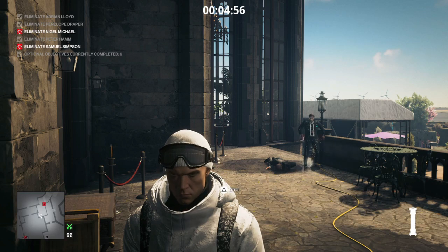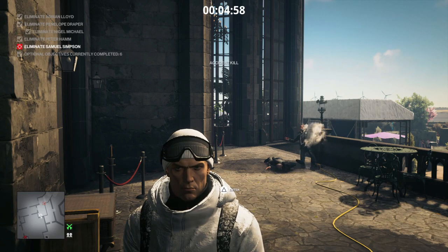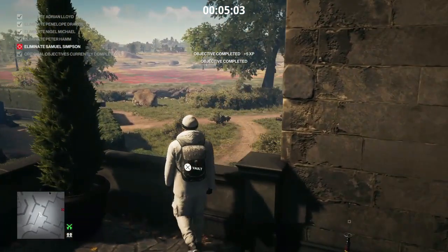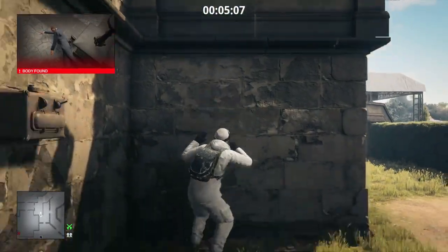Our next electrocution target — currently obligated to remove his collie — will return shortly. Instead of taking his usual position he moves in to remove his collie, at which point we detonate our remote taser. He manages to destroy some of the brickwork and one of the lights, so he must be quite a heavy chappy.